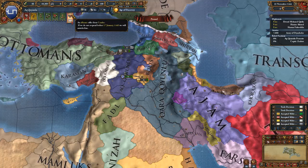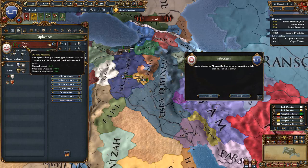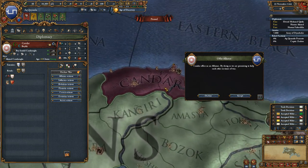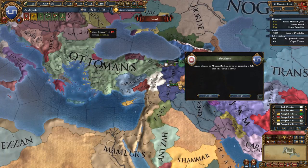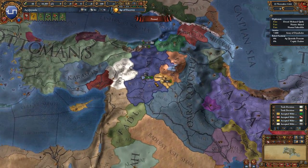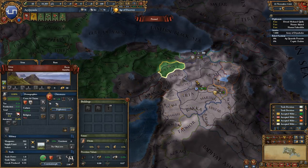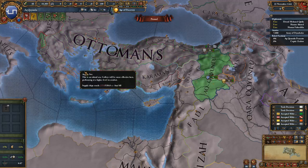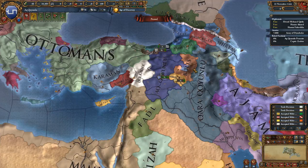Kandar would like to be friends. They are following the Hanafi school just like I am — they're a two-province nation tucked around the Ottomans. I'm not sure that's an alliance we're really interested in since the Ottomans will probably kill them very soon. The Ottomans have actually lost their cores in all this land up here, which means Kandar, Karaman, and others will have a little bit more time to breathe. Pretty good for us in this particular playthrough, not so good for the Ottomans.